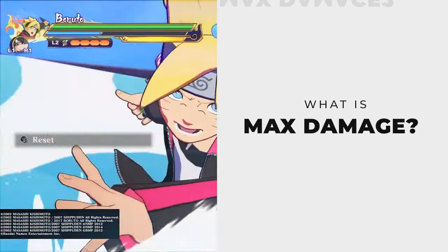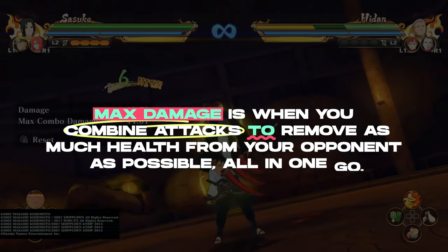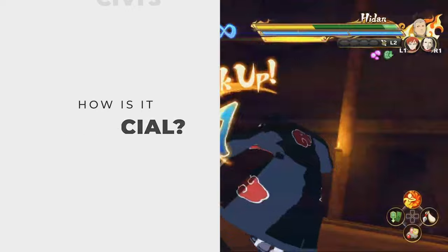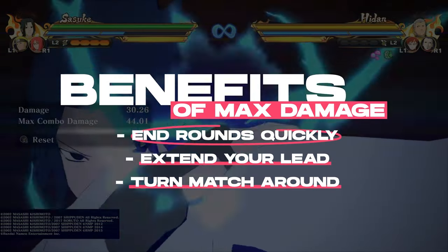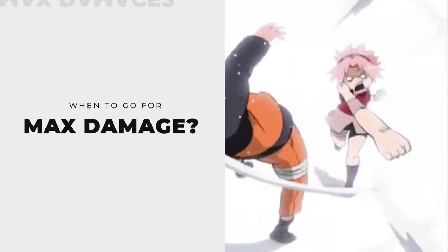Now, what is max damage? Max damage is when you combine attacks to remove as much health from your opponent as possible all in one go. How is it beneficial? It can either quickly end a match, considerably extend your lead, or completely turn the match around in your favor.